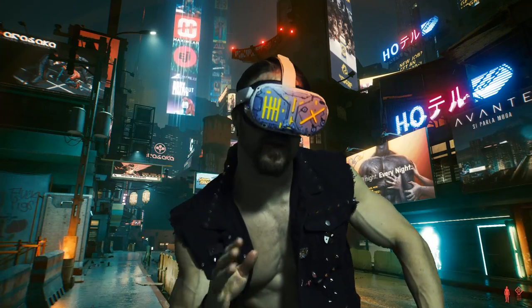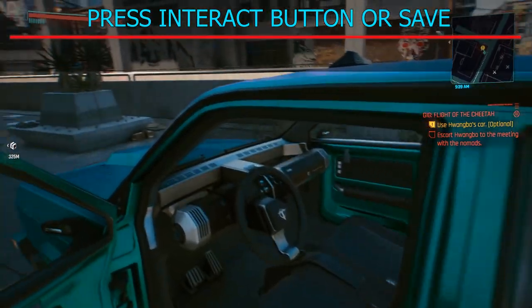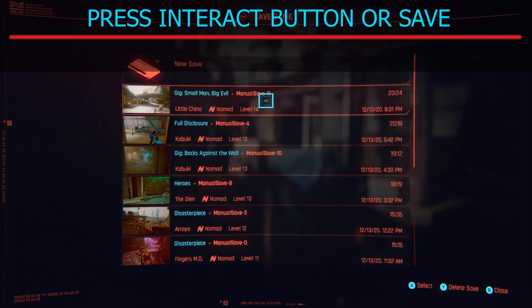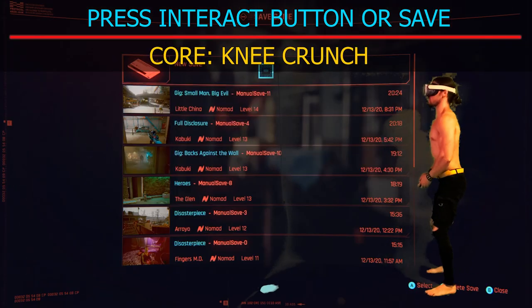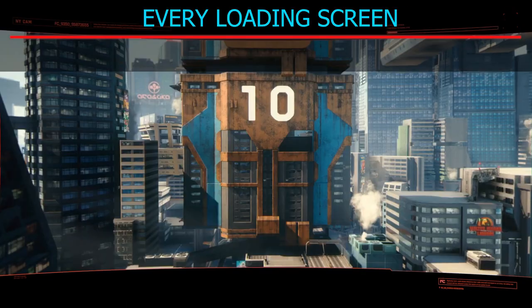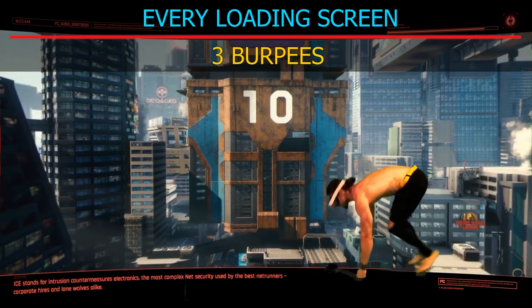Now if you are a runner and gunner, whenever you press your interact button like X or square and whenever you save, squat low to the ground and touch your controller, or do a calf raise, or squat low and then stand into a calf raise. And whenever you encounter that loading screen, just do three jumping burpees — if you can fit in more, more power to you.